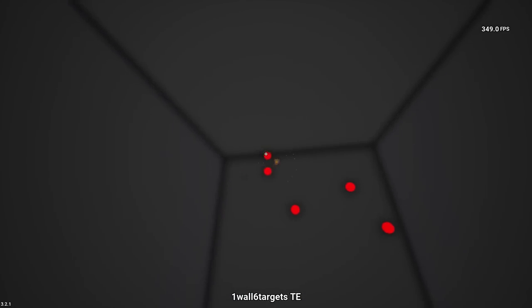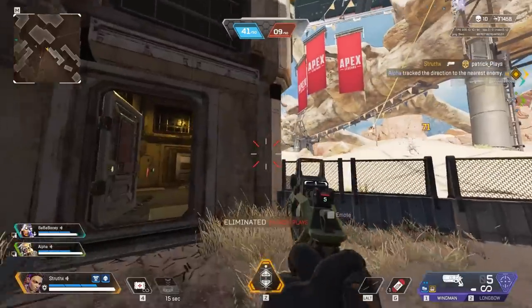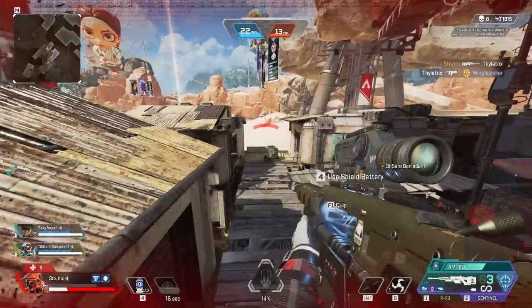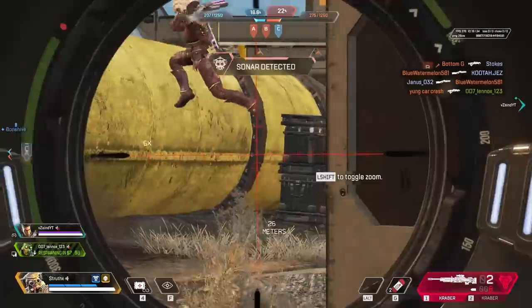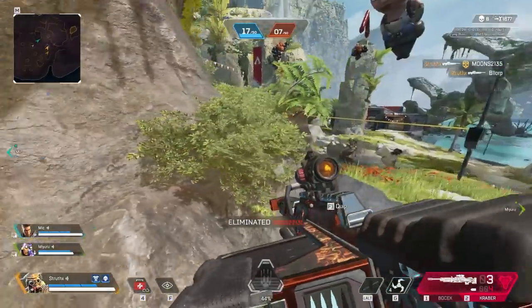Learning what mouse movements correlate with different distances on screen is what can take this technique to the next level. I should also mention that many of the clips used in the background of this video have essentially added artificial difficulty — if you see me zooming in or ADSing excessively far away from the target for a huge flick, that's just me having fun pushing my aim in casual modes like Team Deathmatch. In a more serious situation, I'd be trying to aim as little distance as possible.